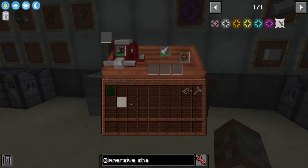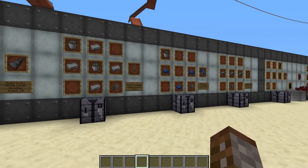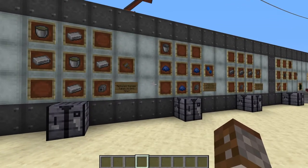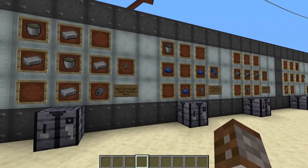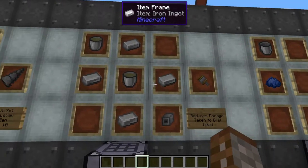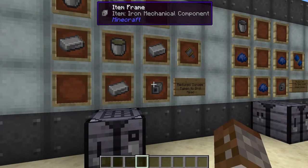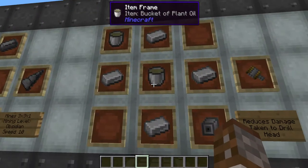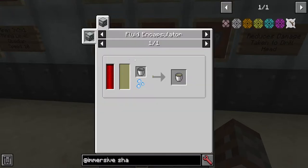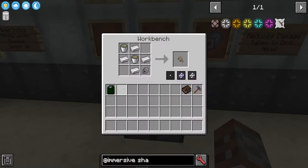Now let's put the mining drill back in the workbench and discuss some upgrades. There are four different types of upgrades for the mining drill, two of which are shared with the buzzsaw which we'll move on to shortly. The first is the advanced lubrication system, which requires four iron ingots, one iron mechanical component, and two buckets of plant oil. Plant oil is made in an industrial squeezer — just take any seed, put it in the squeezer, and it'll give you plant oil.